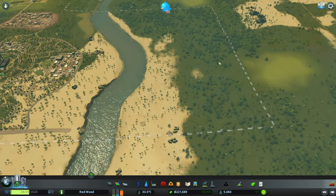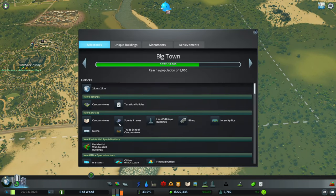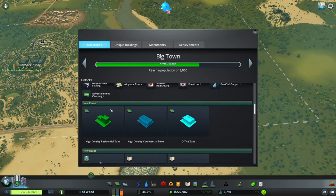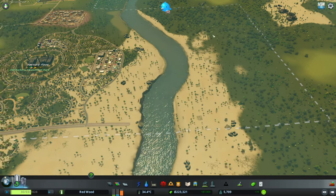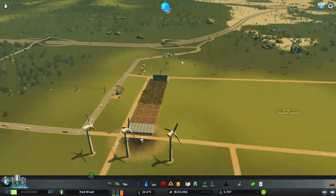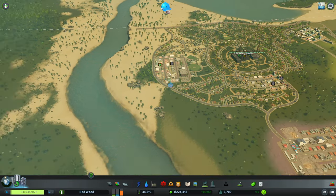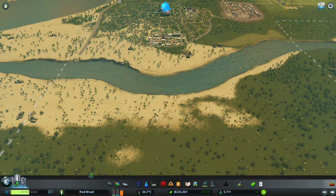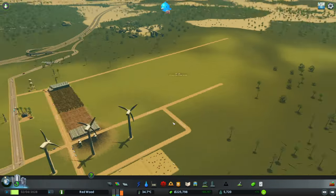We're going to get some connections in here because we're going to use this for something else. But in order to get there, we need to get to Big Town first. We've got campus areas, wall-to-wall residential buildings - which is something I really want - high-density buildings, and offices. For now we have high demand for industry, so we're going to expand the industry slightly and try to get that demand down.